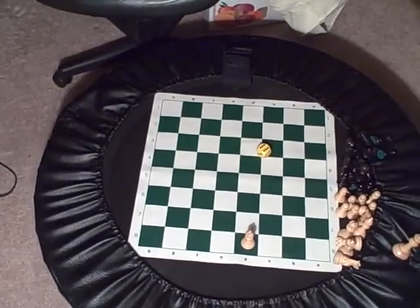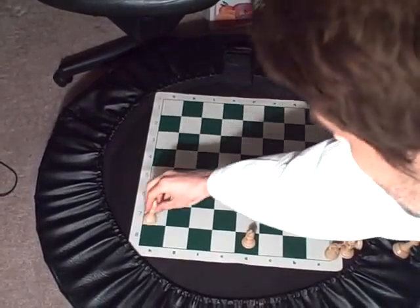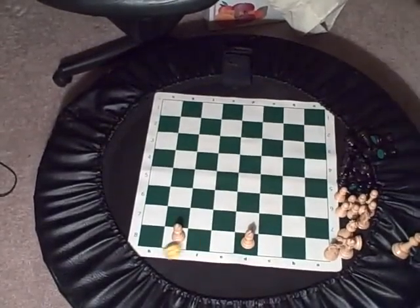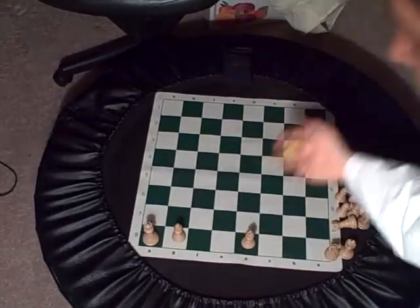Next bishop — I rolled a 6 again, so roll again. Got a 1. Place the light-square bishop on the first light square. Next is the queen — rolled a 1 — place it on the first square, any color.